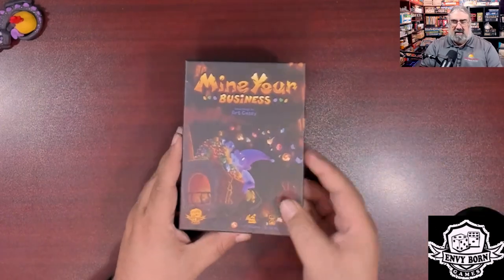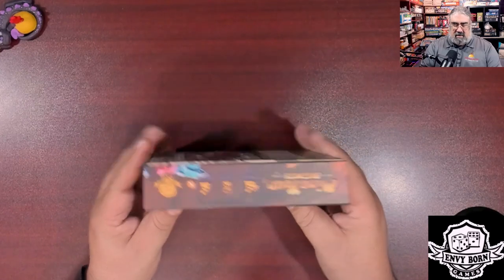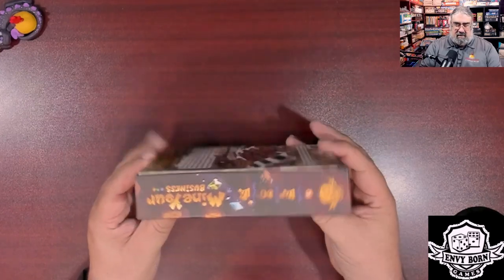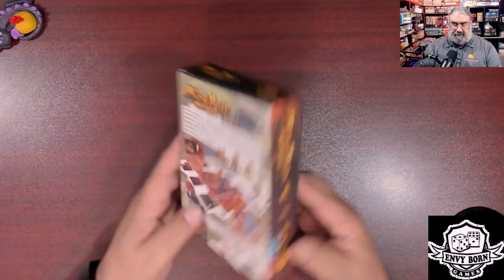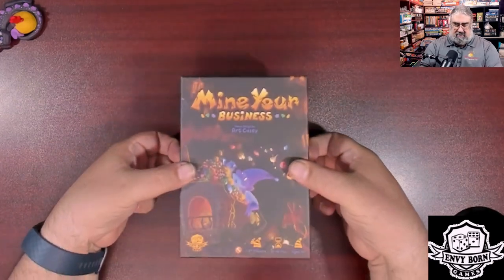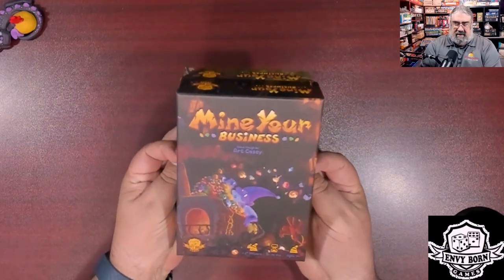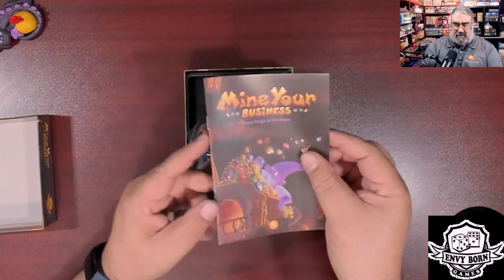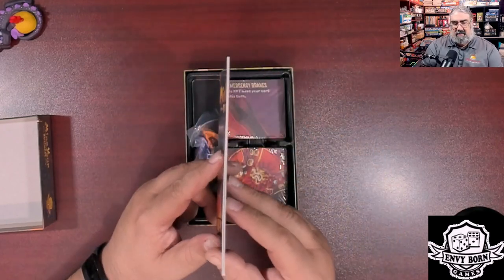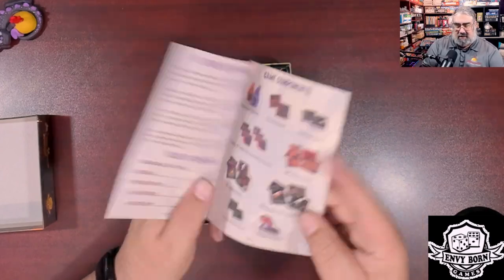I'm going to push one version to the side and focus on this one first, then show you what's different in the other copy. Here we have the box — a nice small box. Let's take a quick look at the box sides and back. Now I've never opened one of these, only seen the game at Origins. That is a surprisingly thick rulebook.